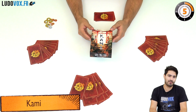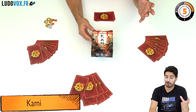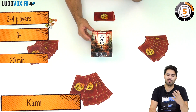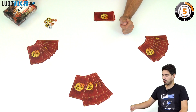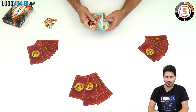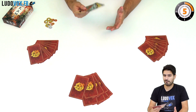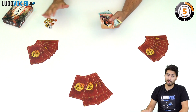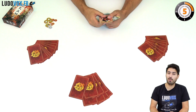Hello, I'm Mathieu from Ludovics.fr and today I'm going to give you an overview of Kami. Kami is a hand management card game for two to four players, ages 8 and up, and it plays for around 20 minutes. It's a traditional card game based on Shogi, and you're going to try to manage your hand to be the first one to play the last card, because that scores you points, and you want to reach 15 points to win.